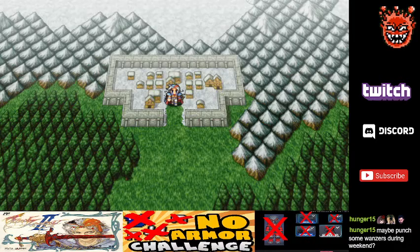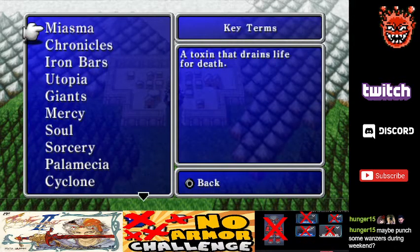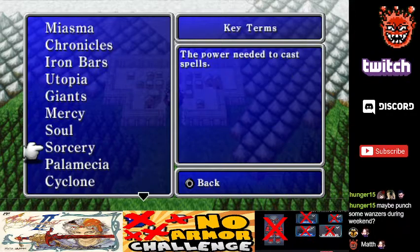Today's objective is going to be the arcane labyrinth to get Richard's ultimate weapon, which is apparently called the Able Lance. As promised last time, I just got a whole bunch of keywords: my asthma chronicles, iron bars, utopia, giants, mercy, soul, sorcery.